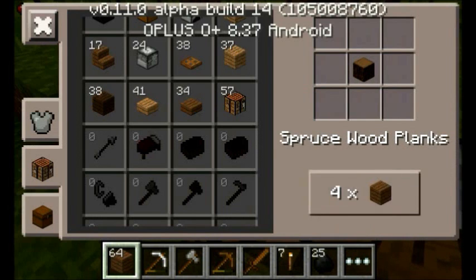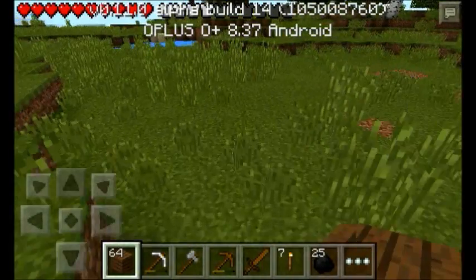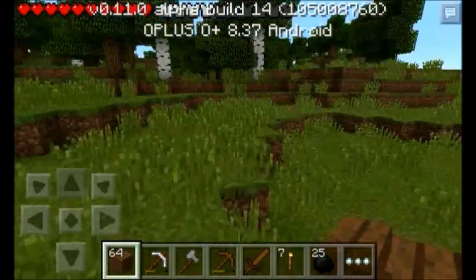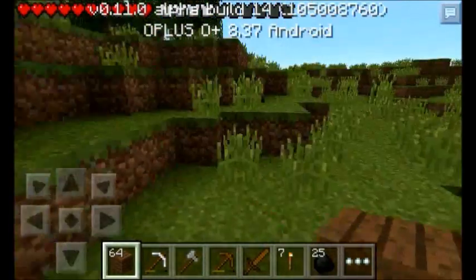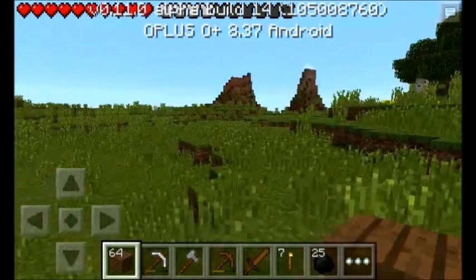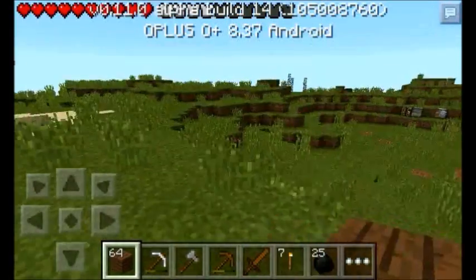We need a lot of spruce wood and some oak wood too. My inventory is almost full, so we need to find a location for my house. I need a perfect spot because the house is a little bit big. If we put it there, I think the house is going to overload, so we need to find another location.